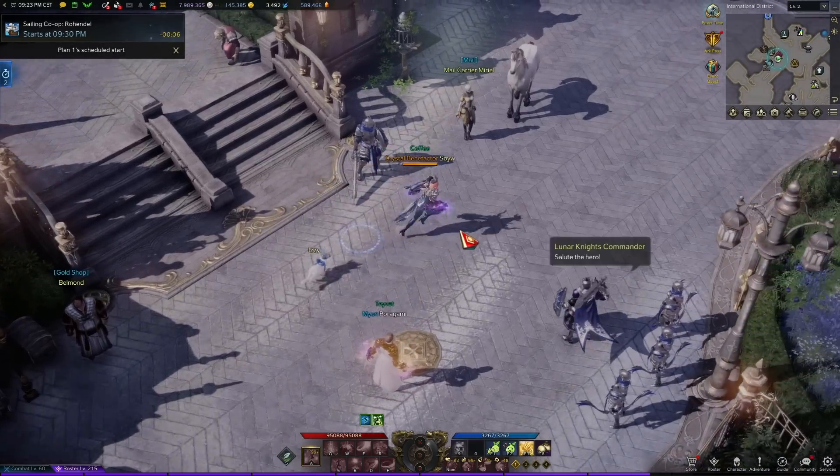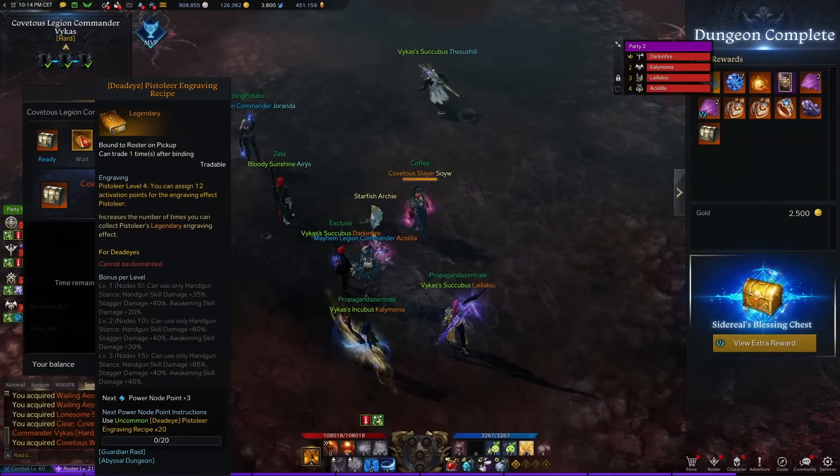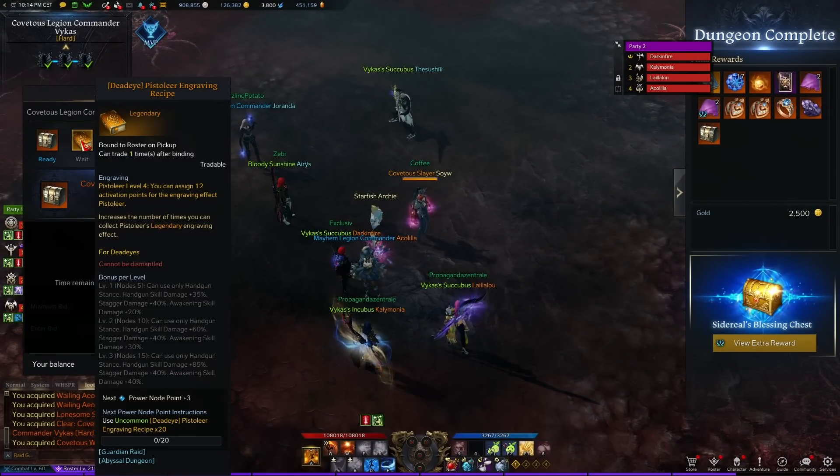RNG gold earned through content includes, for example, the gold portals in a Chaos Dungeon — sometimes there's a gold portal and you get a couple hundred gold from there. Your guild can also be one of the three spots on a gold-giving island, and everyone in the guild who participated gets a share. I call it RNG gold because you don't know if five guild members will be missing that week, meaning you won't get a good spot or any gold.